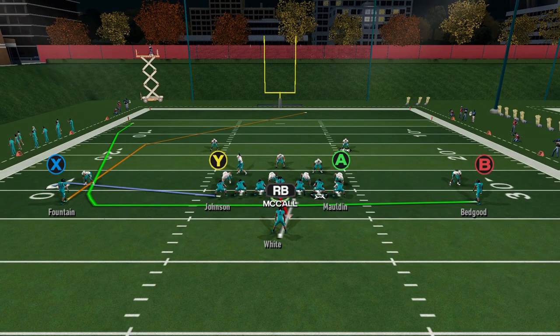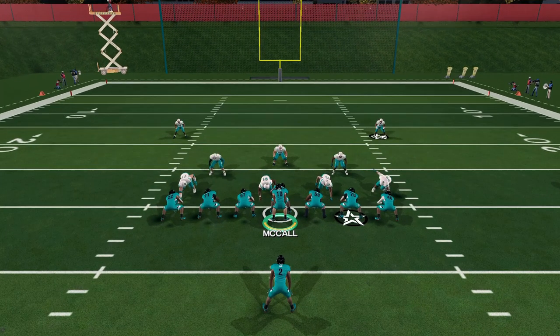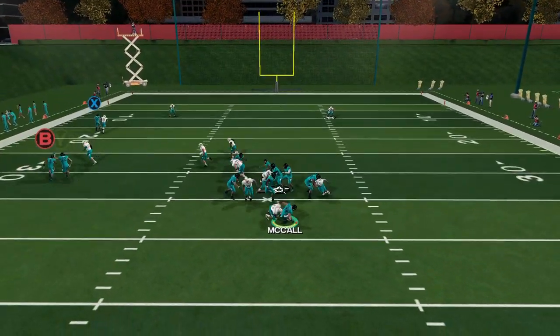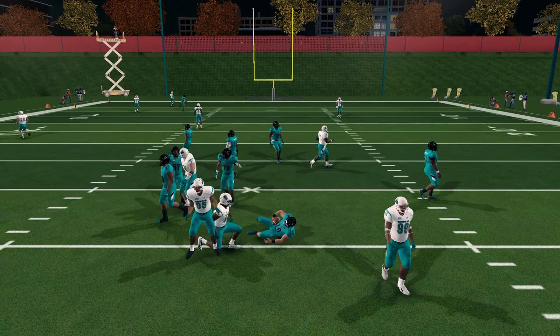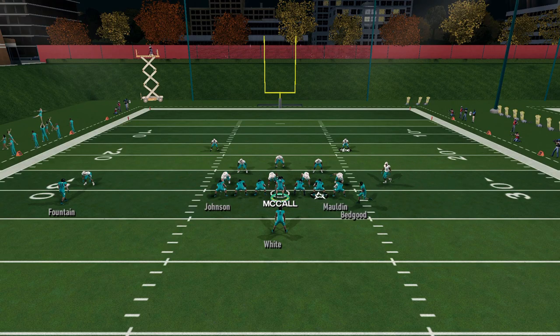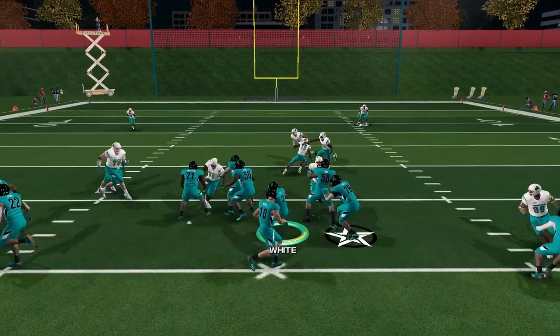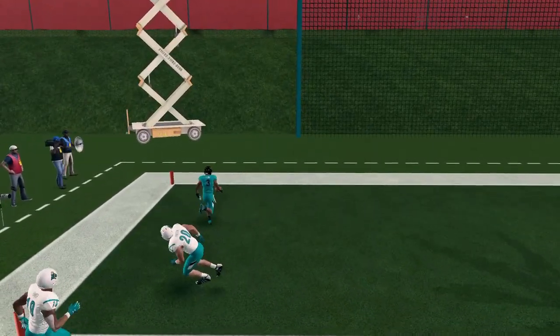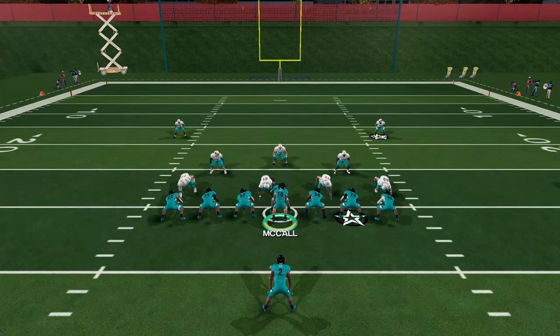It seems so weird seeing the Xbox buttons, but I love that we have the option. We're going to try the flea flicker a couple of times first. We get a man in motion, hand it off to Reese, he turns around and pitches it back. It's not going to work every time because it's a flea flicker, but eventually we'll get one to work. We get Bed Good in motion, hand off to Reese, he pitches it back, we avoid the pressure — and Bed Good makes a beautiful catch there.